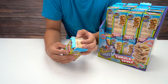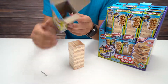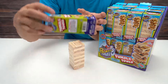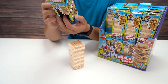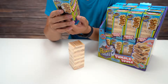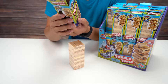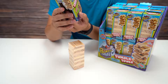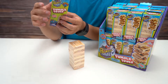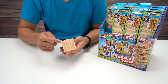We're going to open this up — there are 36 pieces according to the box. Let's read how to play: two to four players take turns removing one block from the tower and placing it on top. The last person to place a block on the tower without causing it to tumble down is the winner. This is wrapped up in plastic so we have to open this.